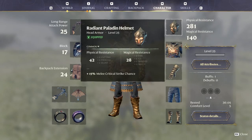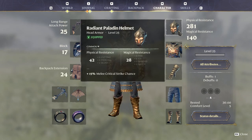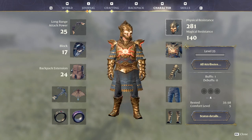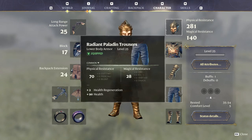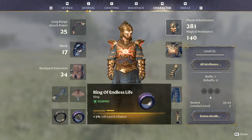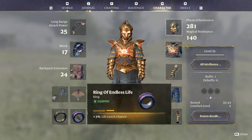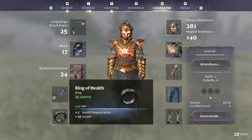At the moment I'm using the full Radiant Paladin set. It gives us melee critical strike chance, health and stamina, damage against melee foes, health regeneration and health. Health regeneration is incredibly important in this build. The boots have health regeneration and health regeneration delay. I'm also using a Ring of Endless Life — a 3% chance to leech 100% of your damage, which is absolutely amazing — and a Ring of Health for 2 health regeneration and an extra 30 health.